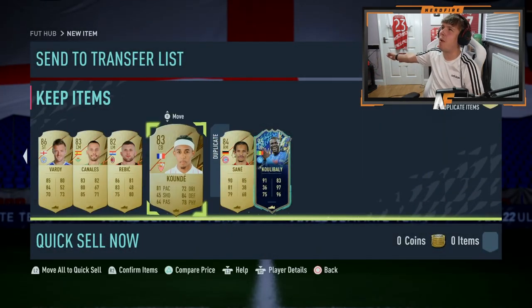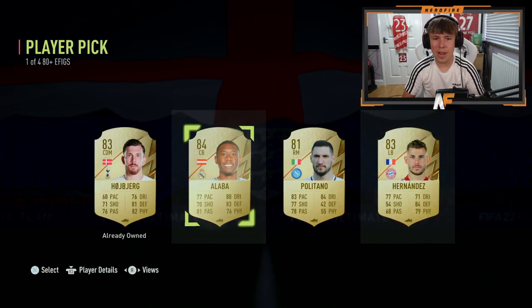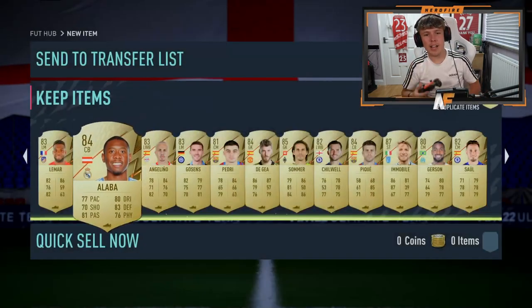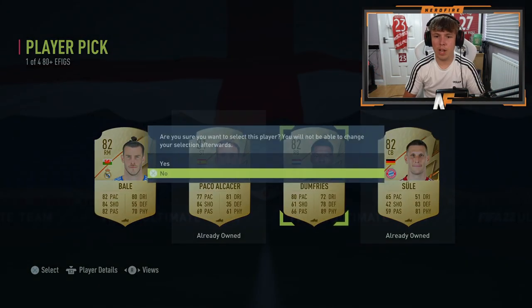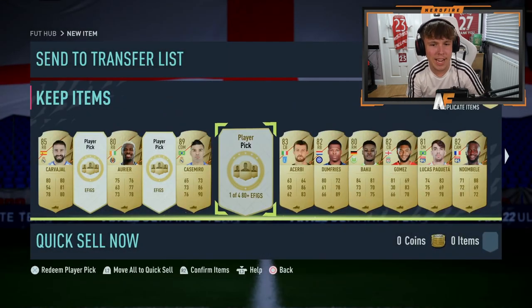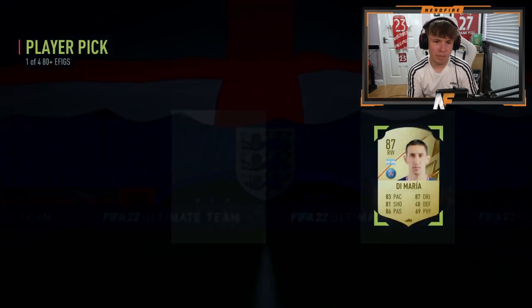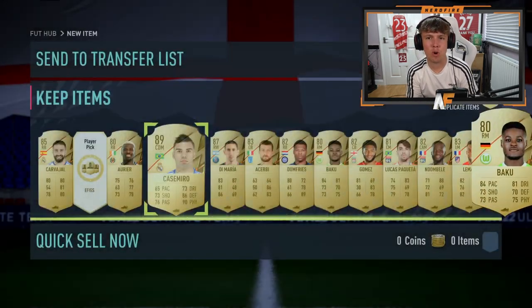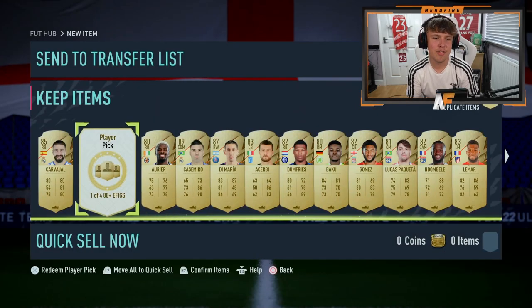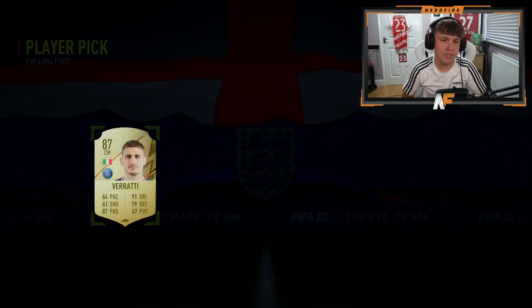Opening the remaining 12 - another walkout, Immobile, love it! Down to the final page, we've had two walkouts so far with six remaining. The final three - one is a D'Maria walkout! Not a Shapeshifter but it is a walkout. The penultimate one gives nothing special. So in total, three walkouts from 30 player picks and sadly not a single Shapeshifter.